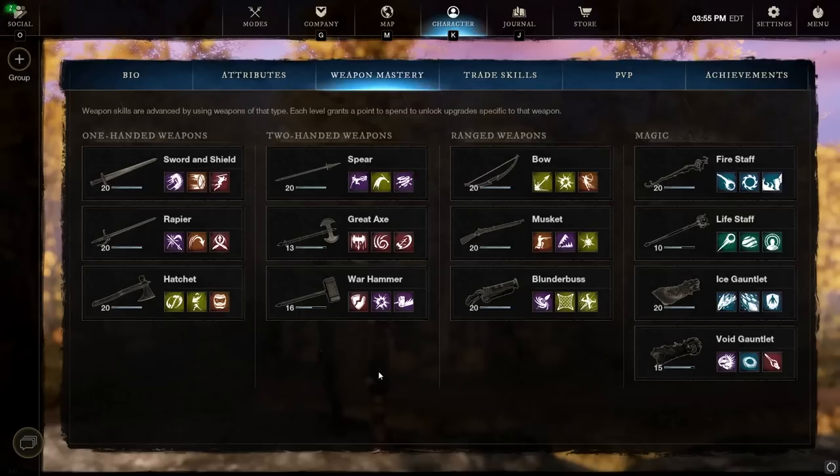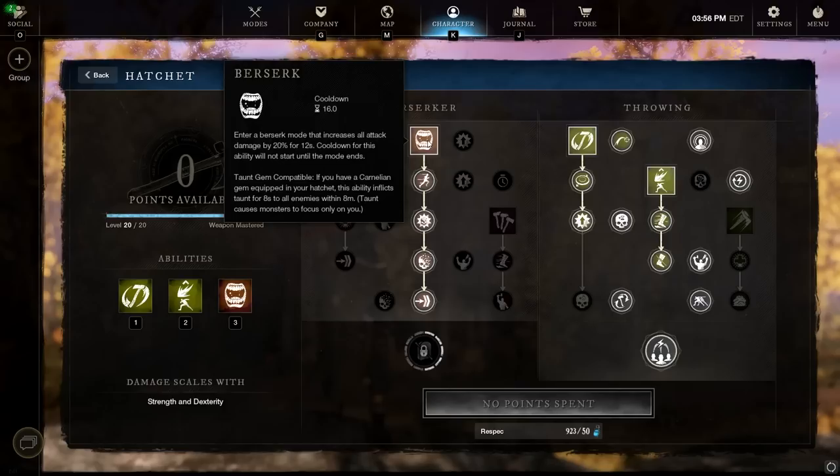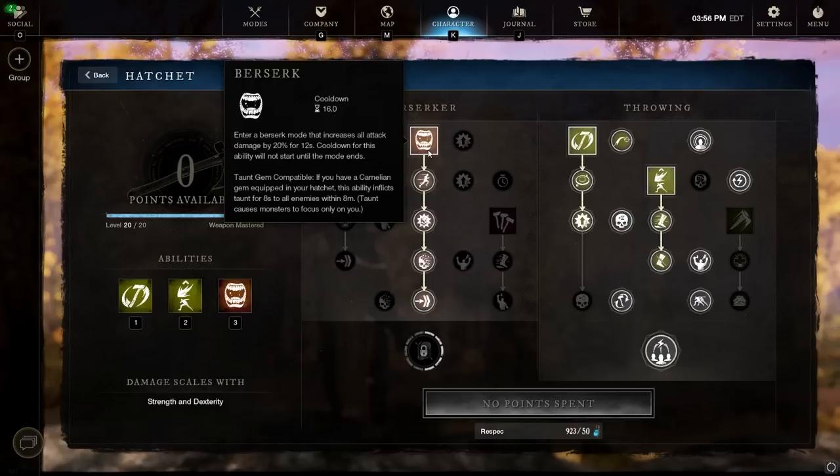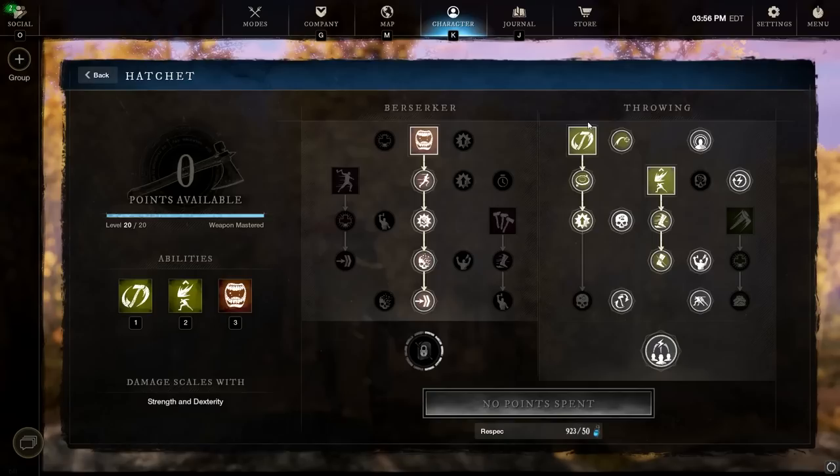Now let's take a look at the hatchet tree. On the Berserker side, the only investment is in Berserk — a fantastic utility skill for any PvP build. You get a heal over time, haste when you use it, immunity to staggers, and — most importantly — you can break out of a stun by using Berserk. No other skill in the game lets you do that. It also gives a flat damage increase, which is nice for the throwing axe damage.